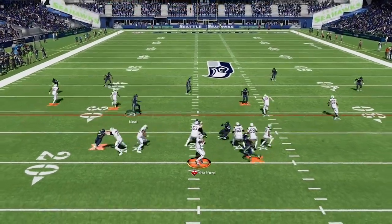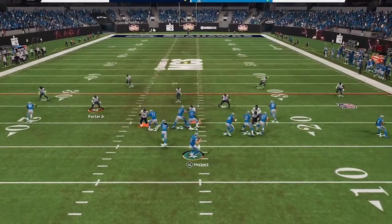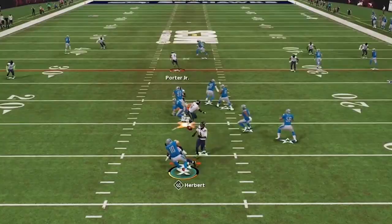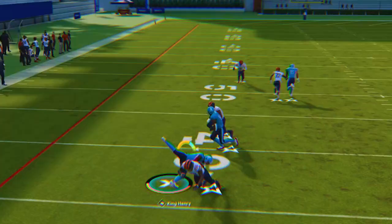A lot of Madden players in 23 tend to run man defenses with heavy pressure, timing your wide receivers, slot receivers, and they typically will mark the running back out of the backfield manually with their user. In today's video, I'm going to remind you of a tactic that is really important to utilize against players that are only expecting you to throw quick to the flag when trying to beat a man blitz.